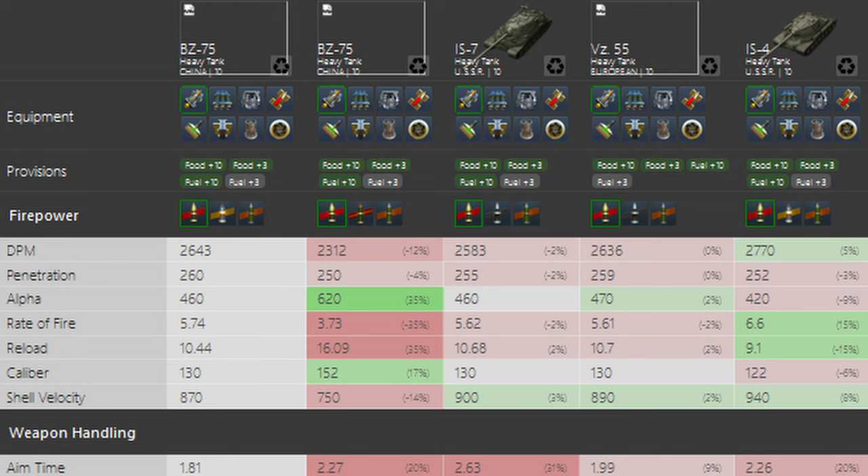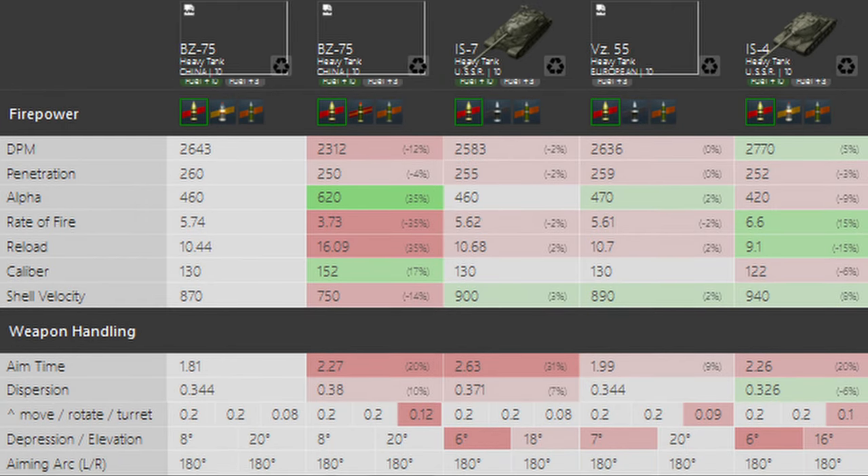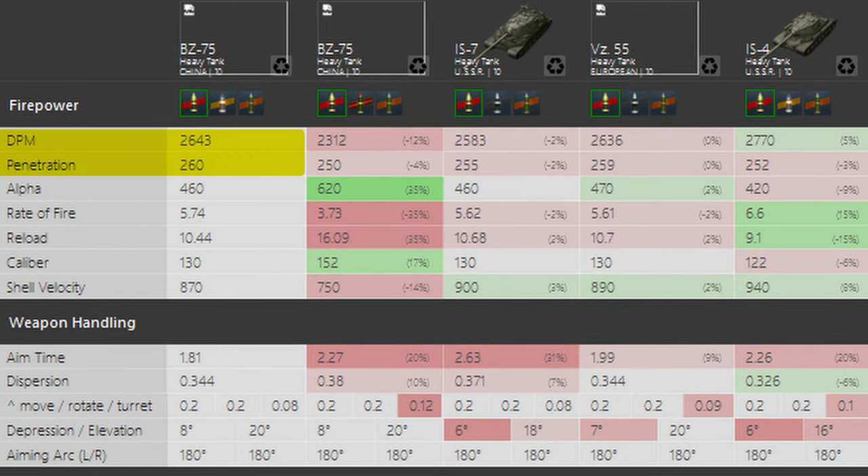Let's first look at the statistics of the BZ-75 with both guns. The first gun, the 130mm, is a very standard IS7-style gun — 460 alpha damage, slightly improved DPM and weapon handling over the IS7. The second gun is a derp gun with significantly less DPM but a lot more alpha damage, and a premium HE round that does 800 average damage. However, the aim time and accuracy of that gun are significantly worse than the regular IS7-style gun.